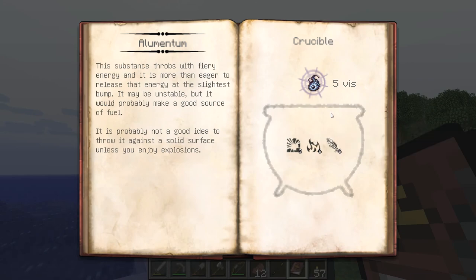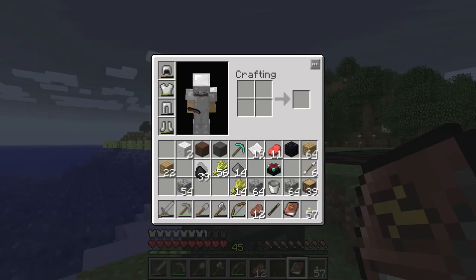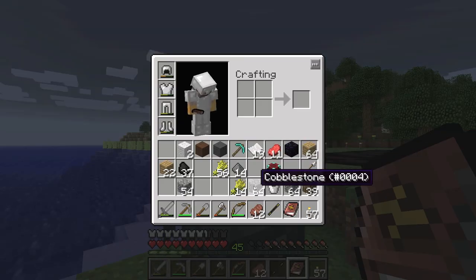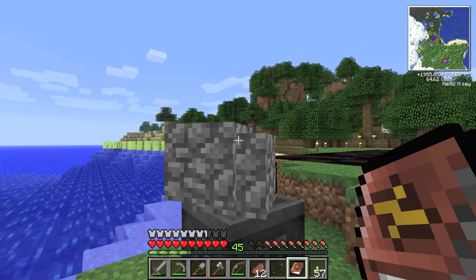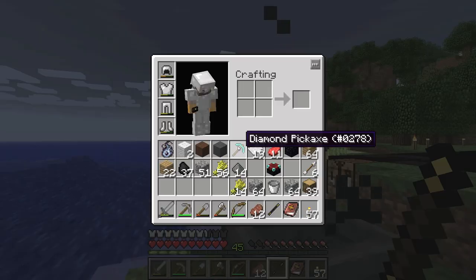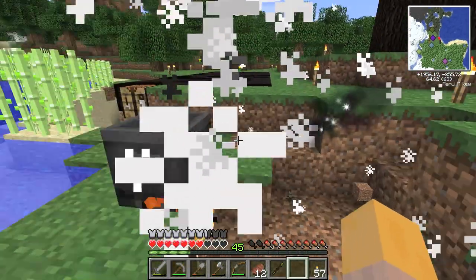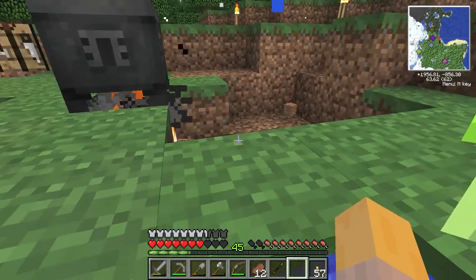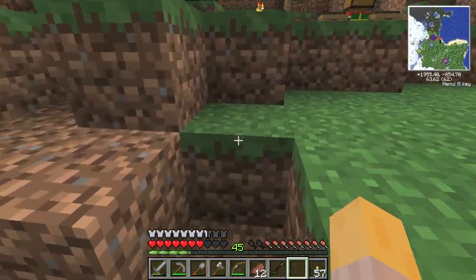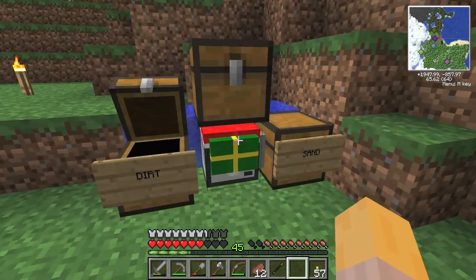So yes: 3 Fractus, 6 Ignis, 6 Potentia — that's 3 charcoal and 3 cobblestone, should give us one Elementum. And it did. I know you can place one of these and it works as a heat source. I also fixed up my Lua script here, and while we have that open, I'm going to replace that with lava because that fire is bugging me.